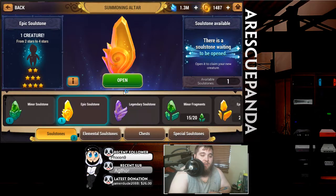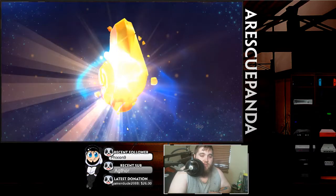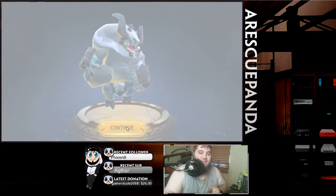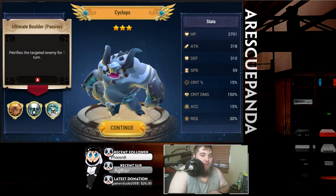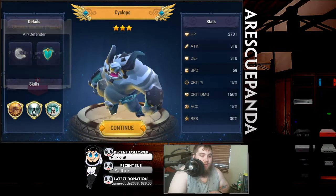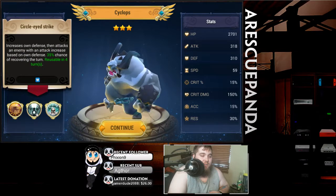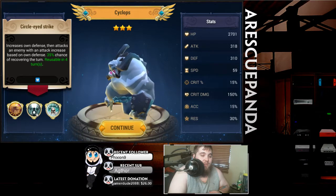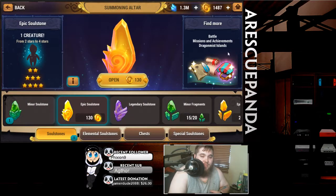Got the air gin. Alright, last one before we go collect our other rewards. There we go — another lightning! Nice, air cyclops. Petrifies the targeted enemy for one turn, increases own defense then attacks an enemy with an attack increase based on own defense, 35% chance of recovering the turn. Nothing special, but I'll take that.